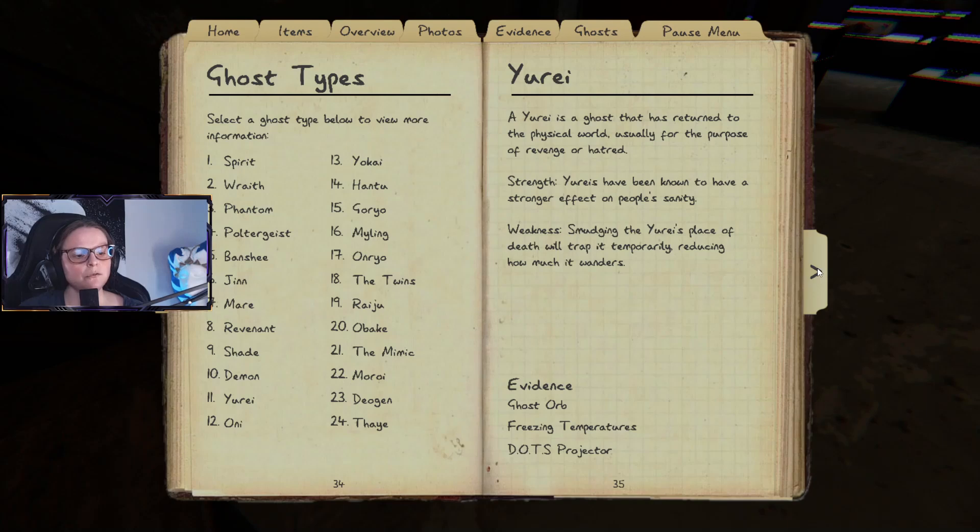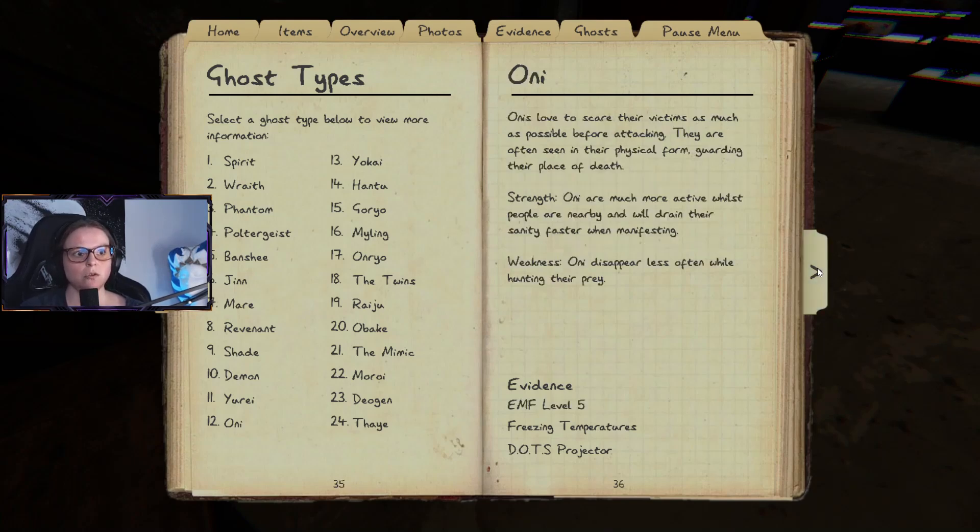I feel like you need to know all of this. I know friends who use this knowledge to figure out what type of ghost it is, but I feel it's more useful to gather the evidence first and then make a plan based on what type of ghost it is. Use the journal, then use this guide.